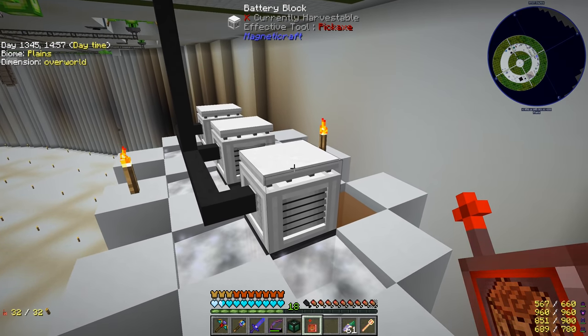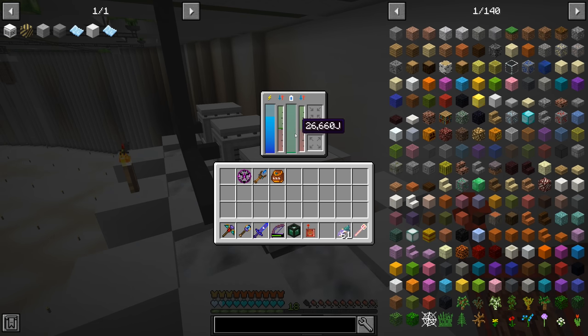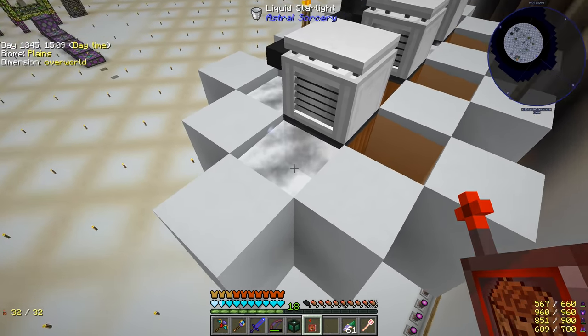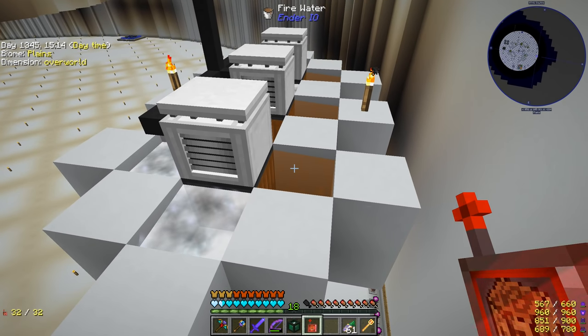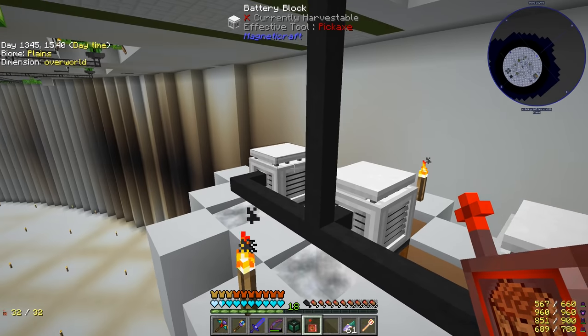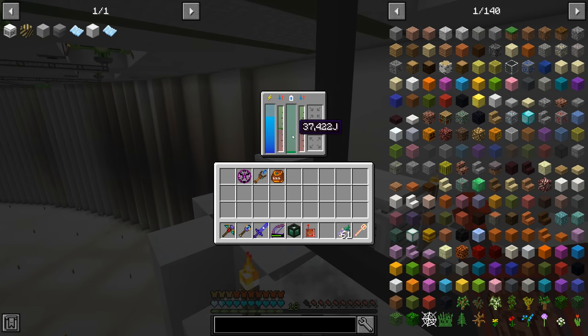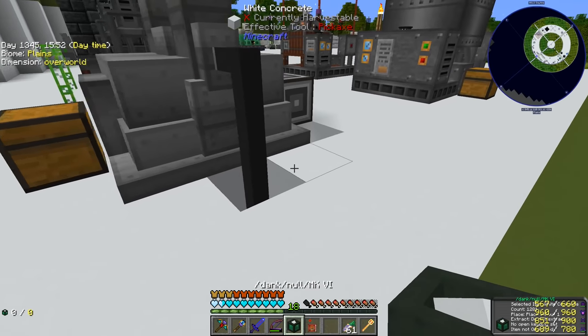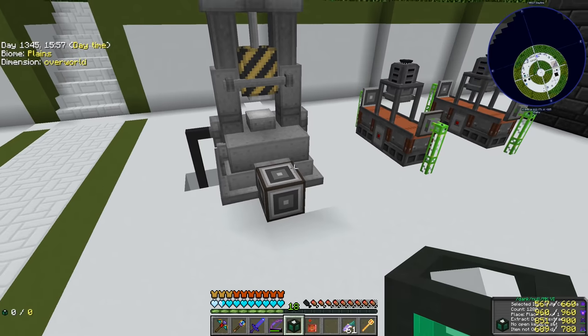I went ahead and made these battery blocks and they're storing a decent amount of power, still going up. I also changed out the water and lava we were using for the thermal piles to liquid starlight and fire water - the fire water we got out of loot bags, and the starlight from Astral Sorcery stuff. With liquid starlight and fire water we're making 73,072, which I'm sure is a lot higher than before. We've got three batteries storing power so when we use the hydraulic press we'll have plenty ready to go.